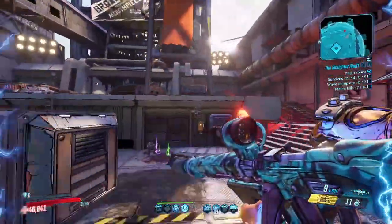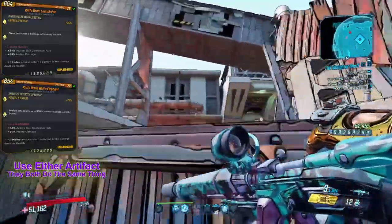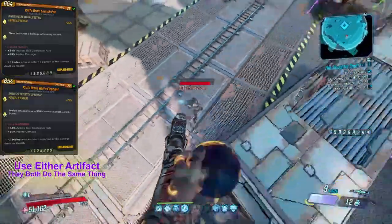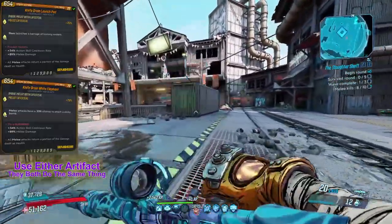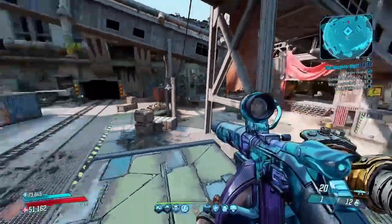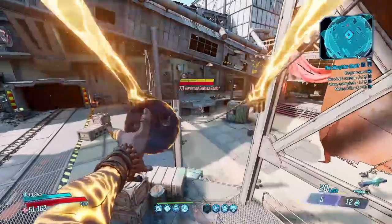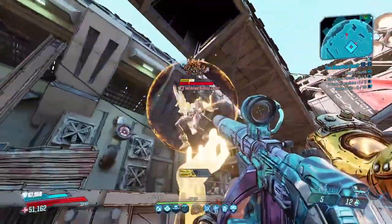Next we're using the Launch Pad Artifact. This artifact rolled with Lifesteal attached to its melee attack, so every time we shoot, we regen health. Our Blade Fury is now somewhat like a Moxie's Hail, but more efficient. We're going to be mainly using this to buff our Action Skill Cooldown and our melee damage. With the Lifesteal imbued to our melee, anything we do regarding damage will also supply us with health.